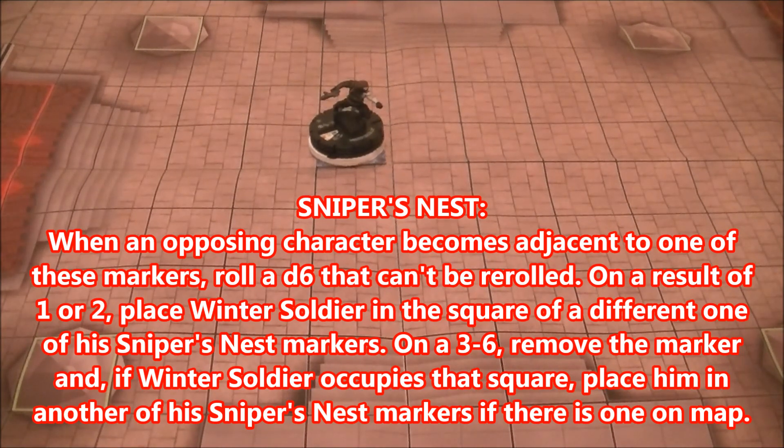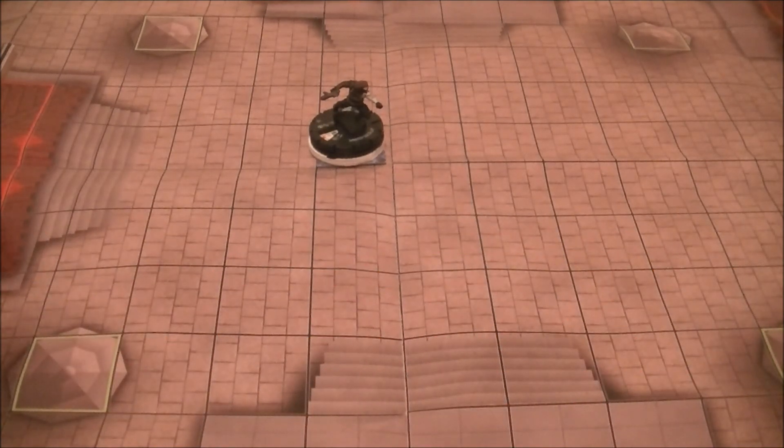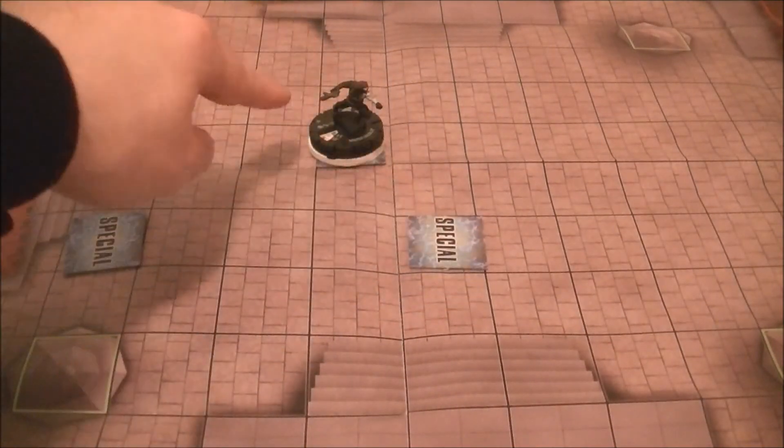When an opposing character becomes adjacent to one of these markers, roll a d6 that cannot be re-rolled. On a result of 1 or 2, place Winter Soldier in the square of a different Sniper's Nest. On a 3 to 6, remove the marker — and if Winter Soldier occupies that square, place him in another of his Sniper's Nest markers if there's one on the map. Let's go over different situations where this triggers.